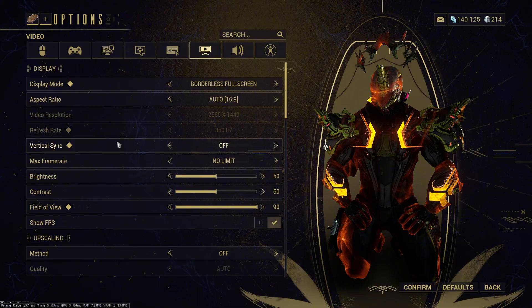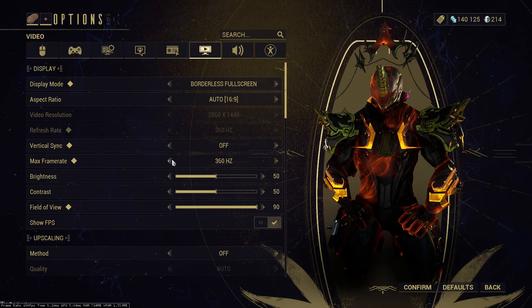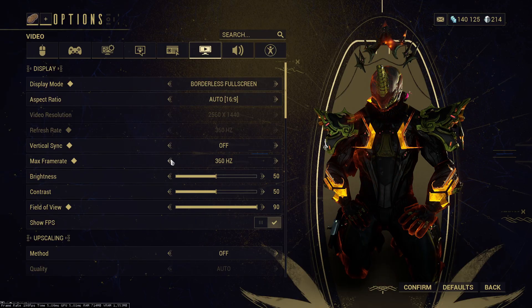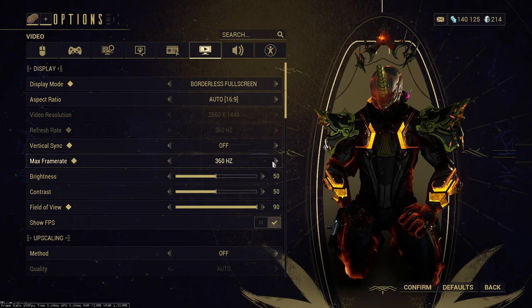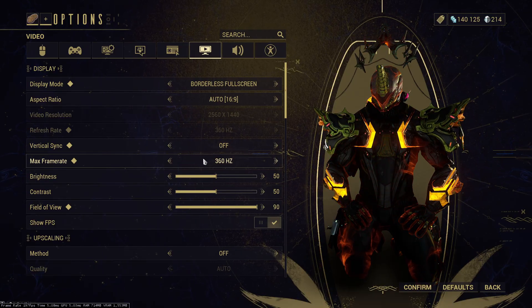Vertical Sync — I always turn this off in every game, I have never turned it on. For Max Frame Rate, I would recommend you put it at your monitor's refresh rate, but if you want to push it up more you could put it at No Limit. I would just recommend the monitor refresh rate — that would be good.